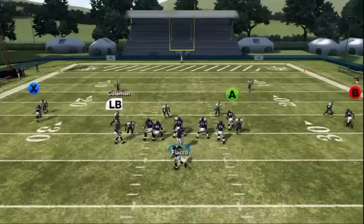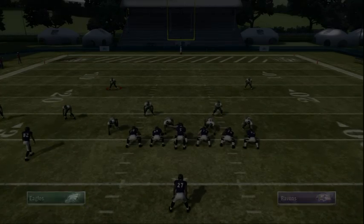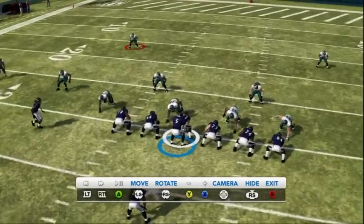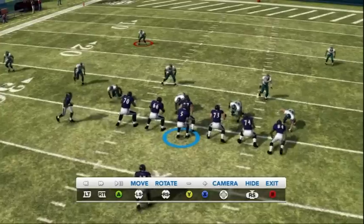What you're going to want to do is motion the slot wide receiver, which in this case is Smith, two steps to the right, hike the ball, wait about a second or two to let his route develop, and then bullet pass it to him. That quarterback is just going to get sucked in and he's off to the races if you have a fast wide receiver.